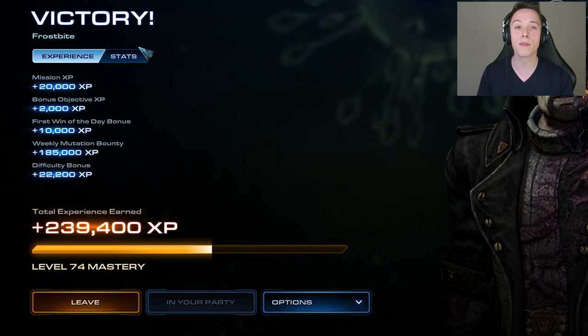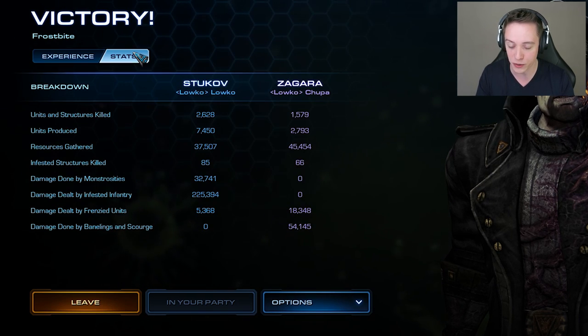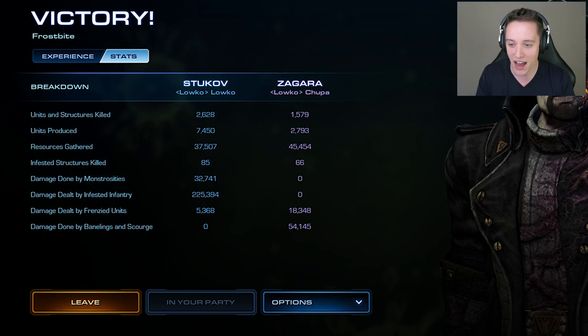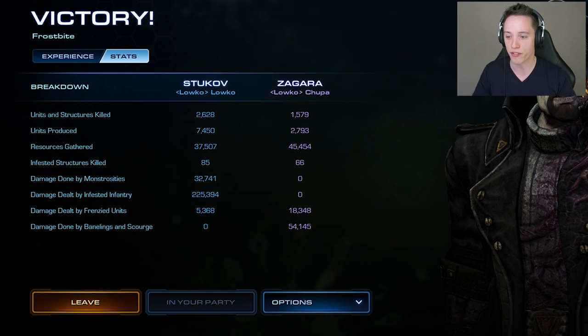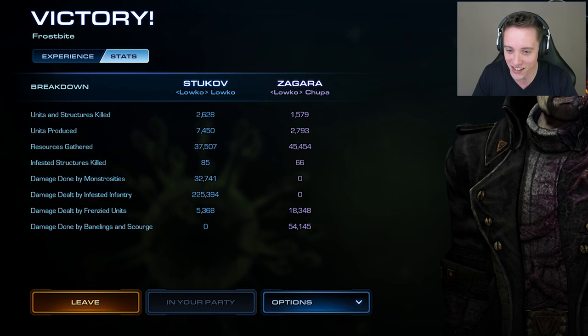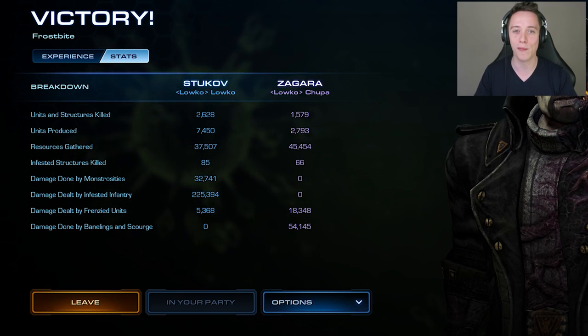We ended up getting 239,000 experience and completed the bonus objectives as well. In total I killed 2,500 units and structures, while Troopa killed 1,500. I produced quite a few units — it's funny because Zagara is normally the commander that produces a lot of units, but Stukov ended up producing more.